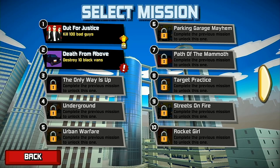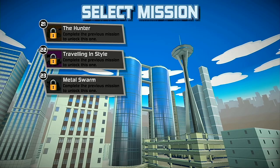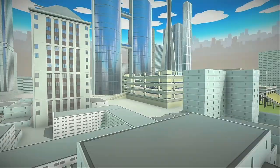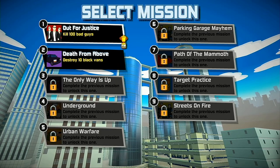The mission select menu doesn't really work properly — it only highlights missions you've unlocked, and even though you move across to the locked ones, you can't see what you've highlighted. If you want to check out the later missions you just have to guess if you've highlighted the arrow. It looks like there are 30 missions in total, and it was a bit of a pain getting back to the first missions.